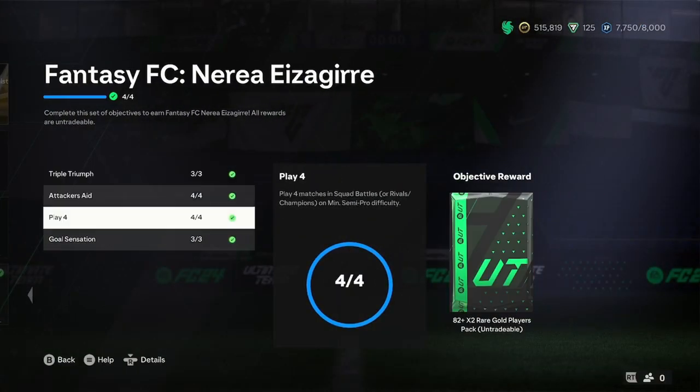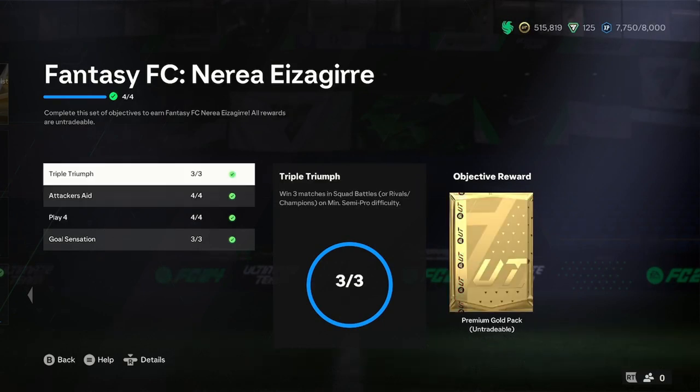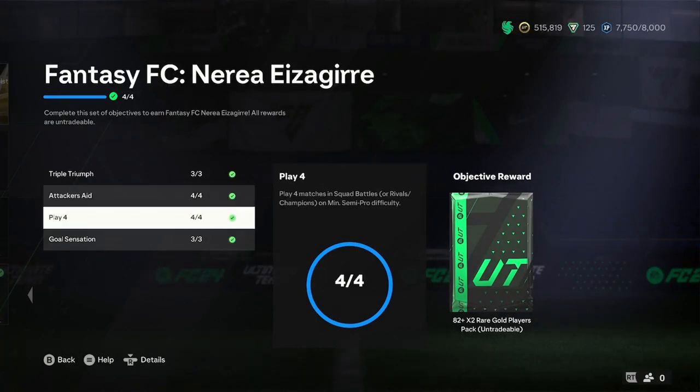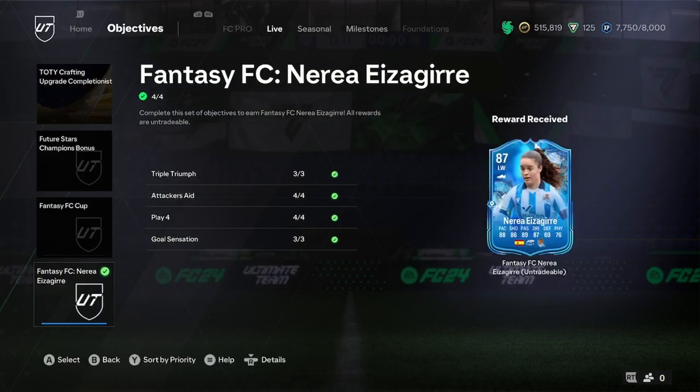Now let's look at how to complete this card — it's a very, very easy card to complete. You literally don't have to add anyone to your squad for it. The only thing you need is attackers. Apart from that, you just need to score goals, play matches, win three, and assist four goals with attackers. That's it — it could literally be an hour of loading into a squad battles game, scoring four goals, and just waiting it out. You don't need to be concentrating on this at all.